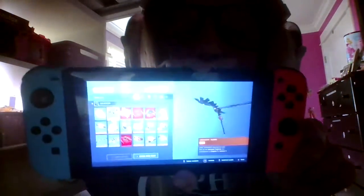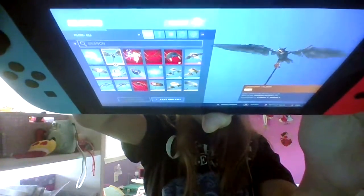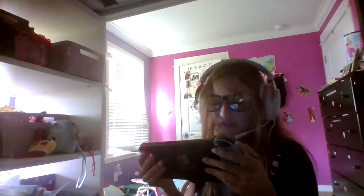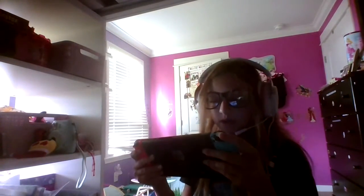My gliders — as you can see, those are all of my gliders. Then contrails — those aren't really that important, but those are mine. I don't have a lot; I don't really spend money on contrails and stuff. Now I'm gonna show you the wraps, then I'll show you my dances last. So those are all my wraps so far.